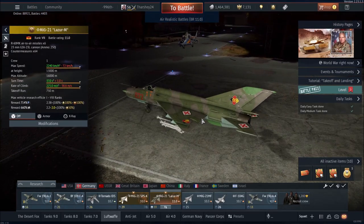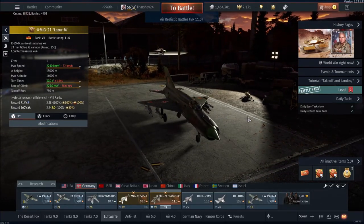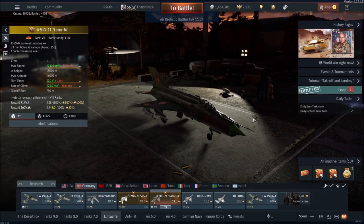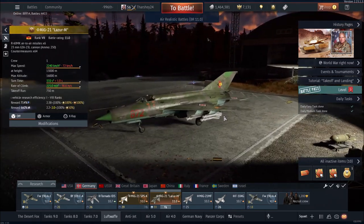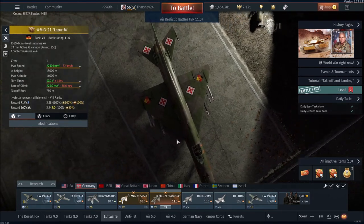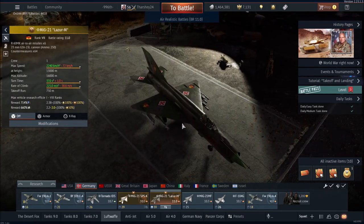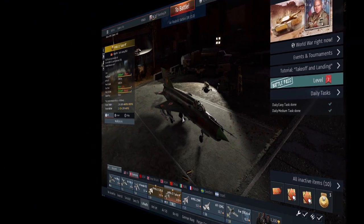The MiG-21 is a pretty good jet — I really like it and enjoy playing it a lot. The 6 R-60 MKs are great and it does really well in anything besides a full up-tier. In a full up-tier you can still do decent; I've gotten two or three kills against F-16s and MiG-29s, but most of the time you are outclassed by F-14s firing missiles cross-map at you or MiG-29s destroying you. Let's hop into a match and show you some gameplay. Also, every time I die trying to get a good match I'll include the clip at the end of the video — so be ready for a death montage. Let's get straight into a match.